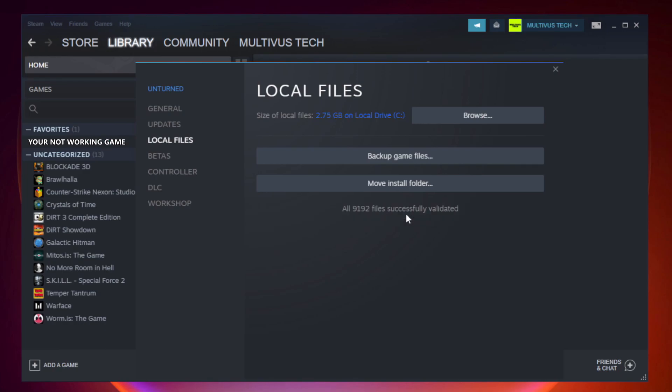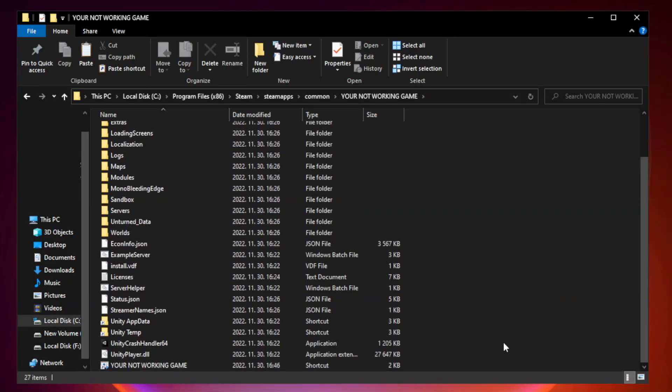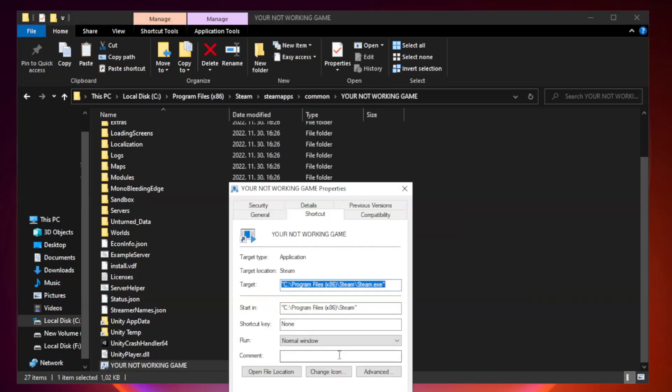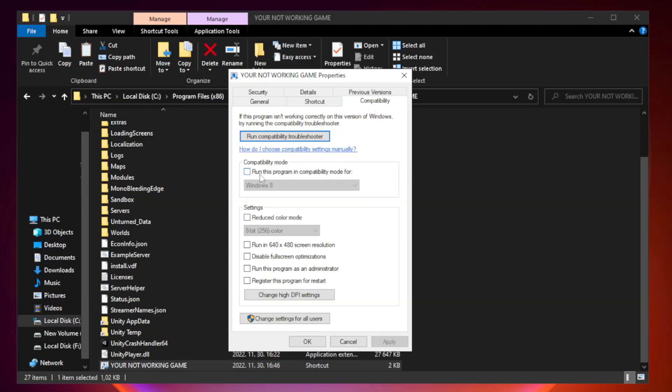Wait for verification to complete. On your not-working game, check Run this program in compatibility mode — try Windows 7 and Windows 8. Check Disable Fullscreen Optimizations. Check Run this program as an Administrator. Click Apply and OK.